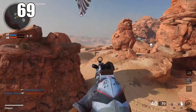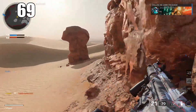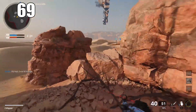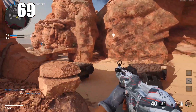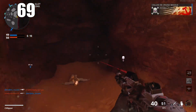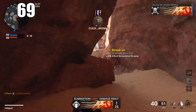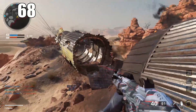Number 69: kill streaks do not reset upon death. If you've played the alpha or beta you'll know that, but you don't need to avoid dying to get your kill streaks. The way it works: the higher kill streak you're on, the higher your score multiplier. So capping objectives and getting kills without dying gets streaks faster, but they do not reset upon death.